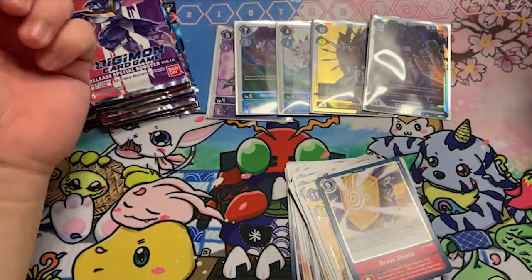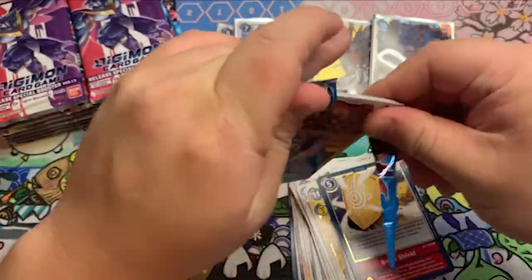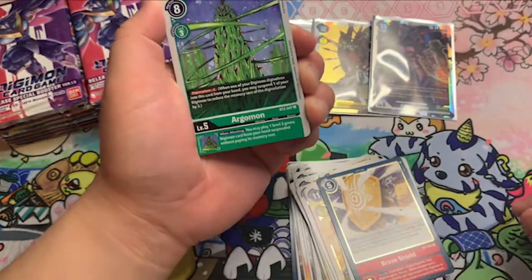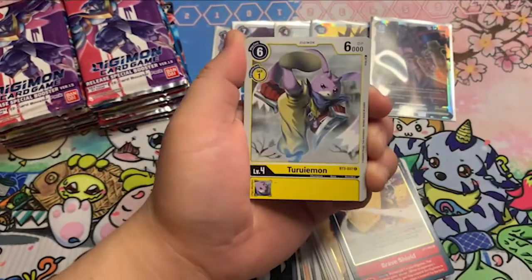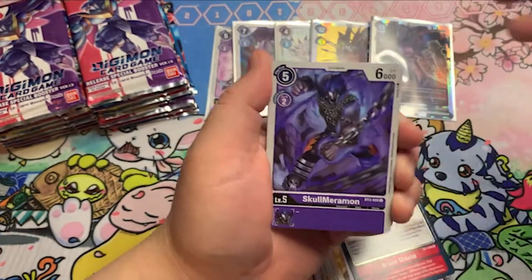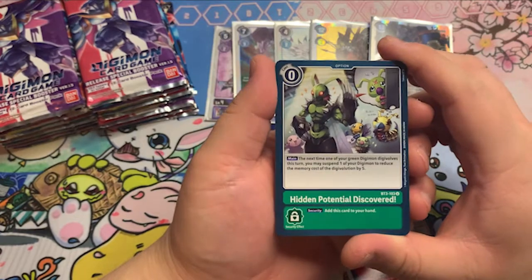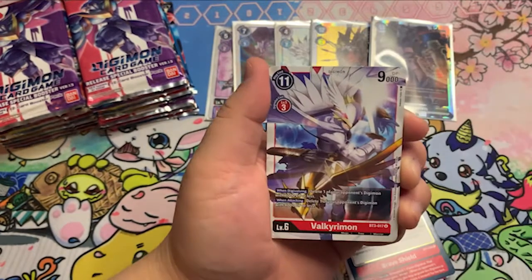Looks like we only have two SRs so far — one's an alternate art. I can't remember what the ratio was on the 1.5 box, but I'm assuming it's more than two. Sorry about that — my foot fell asleep. Gorgomon. Skull Maramon. Hidden Potential — that's the green Digimon option card. That's great.